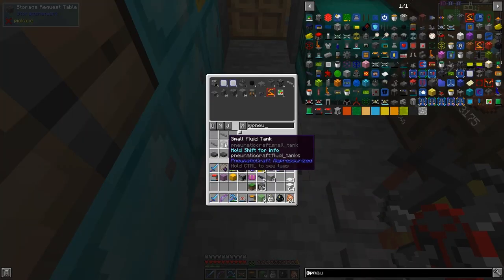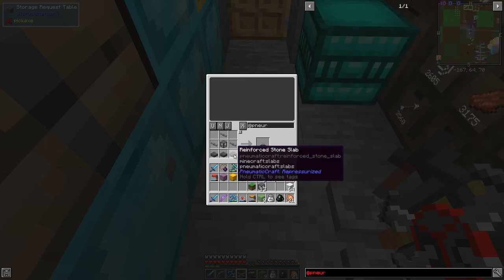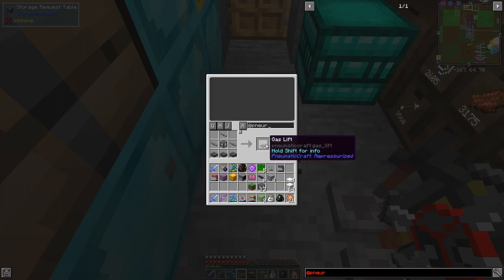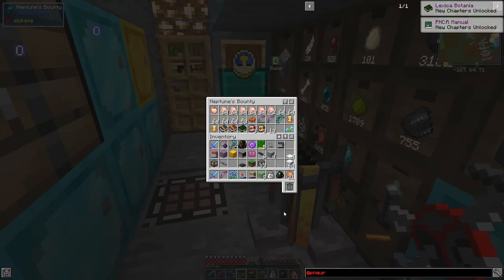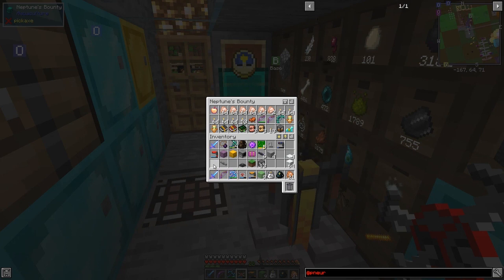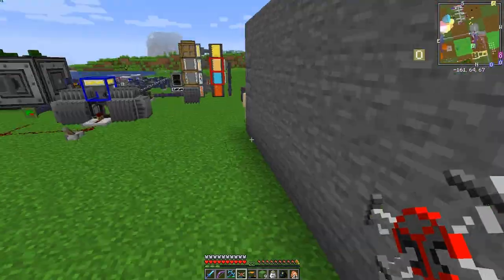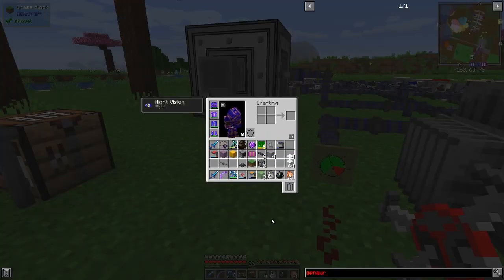The recipe also uses a small fluid tank and some pressure tubes. Reinforced stone is just three steps to make the slabs. I'll take one of these gas lifts and put it somewhere safe so it doesn't get picked up — there's no link to that chest anyway. So now we've got our gas lift and we're going to have to plug it in.